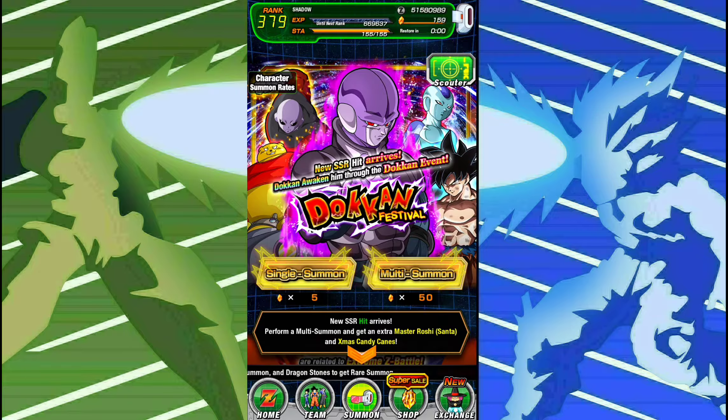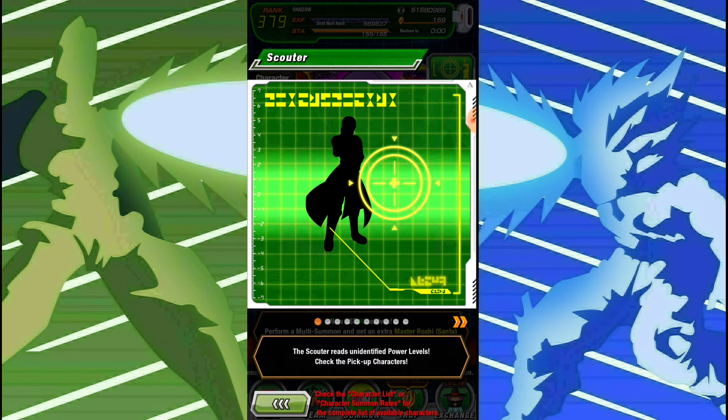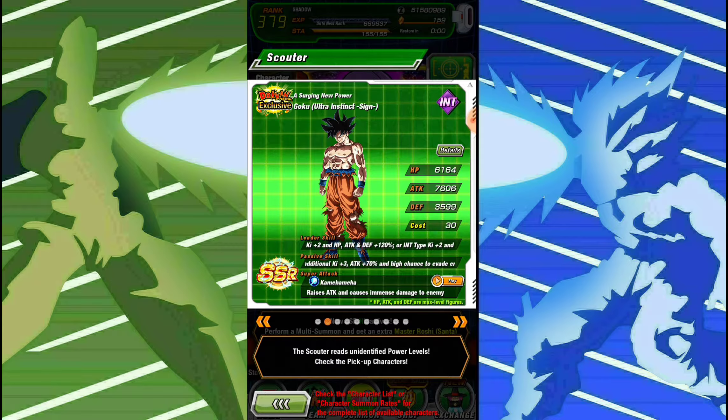As you guys saw in the video I posted on Christmas Eve, I didn't really get too lucky, but I did pull Kefla, which was a unit I needed — pretty awesome. But just to go through the banner here again before we jump in, I definitely want Hit, because I obviously don't have him based on the last video.